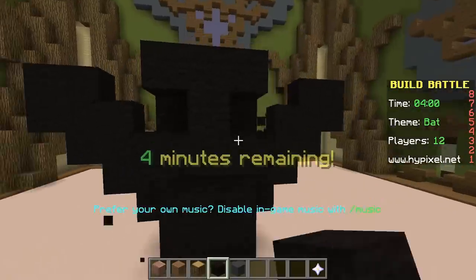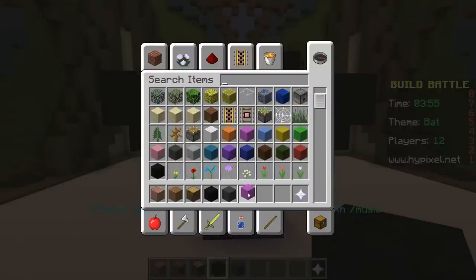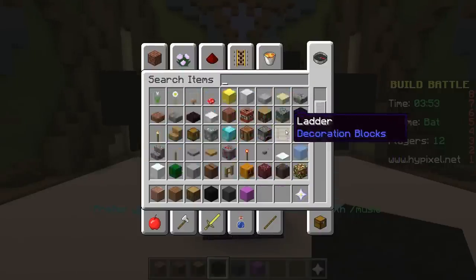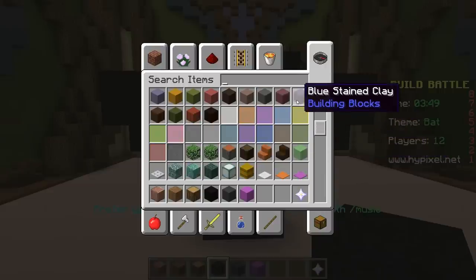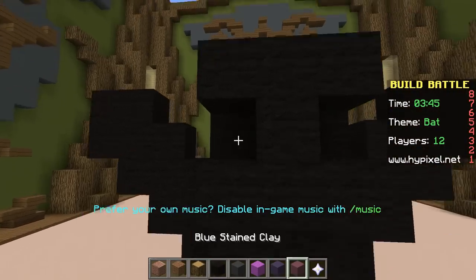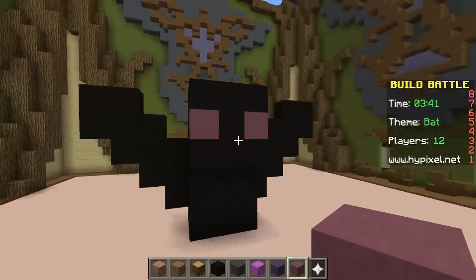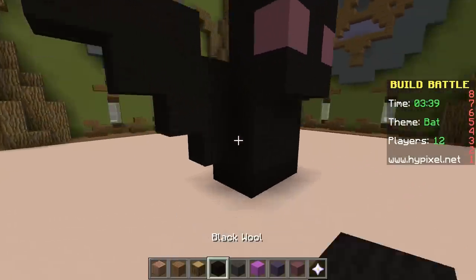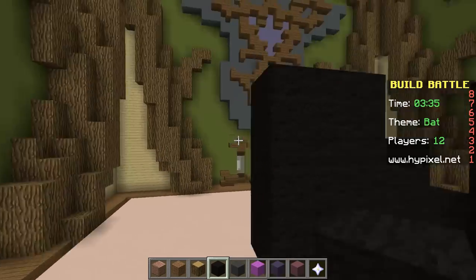What kind of eyes should the bat have? Oh my god, 4 minutes — that scared me. Let's give him some really cute purple eyes because everybody likes purple, right? Actually, let's see what else they have. I think that's good, or we can use some stained clay. This is the pressure. I'm a really slow builder, and having to build something right on the spot is kind of terrifying, but actually it's kind of fun. Alright, let's go.